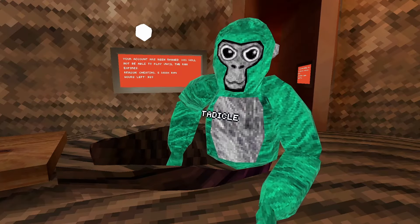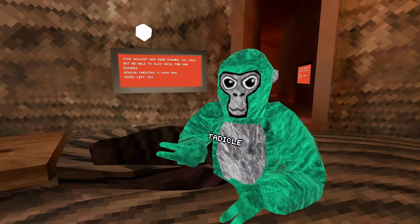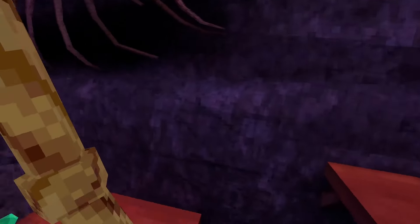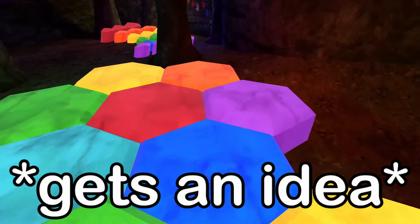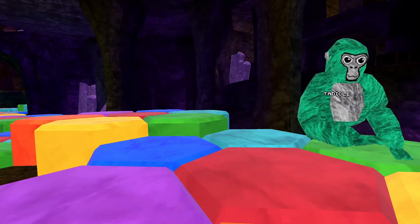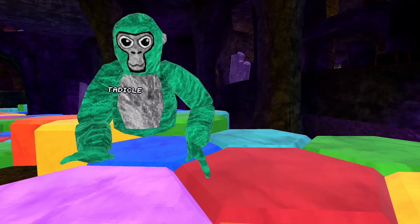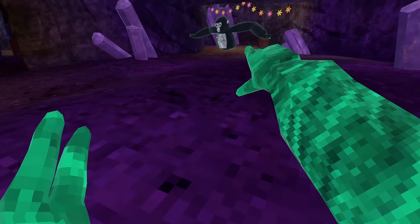Now we're gonna go down to caves, which is our final map. Let's see if there's anything scary, maybe even a Gorilla Tag ghost. It doesn't look anything different. Wait — guys, what's that? Oh my god, it's BBBB!